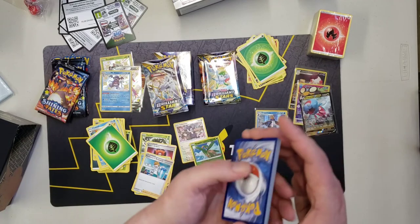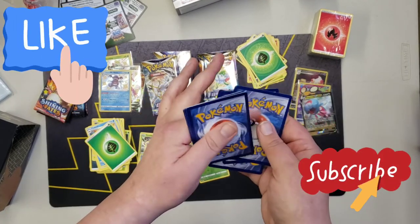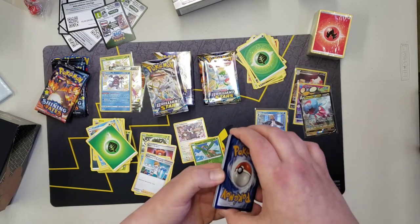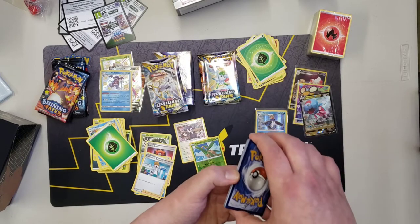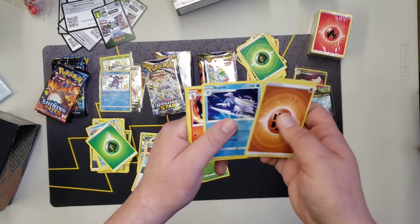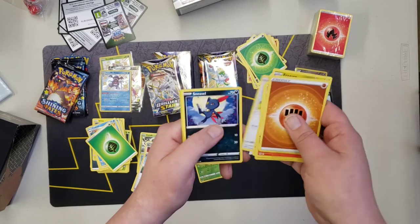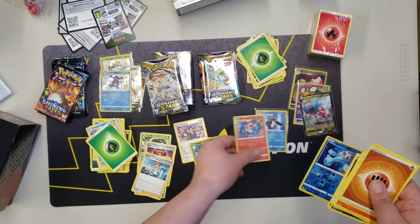If you guys are enjoying the video please leave me a like — it goes a long way — and don't forget to go watch the other video and be entered to win those Celebrations cards. Fighting energy — Beartic, Monferno, Chimecho, Electabuzz, Budew, Sneasel, Grimer, Lapras, and Infernape.